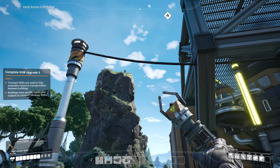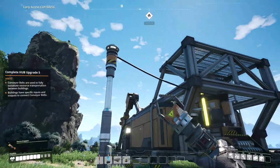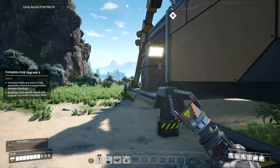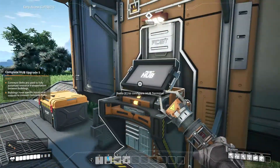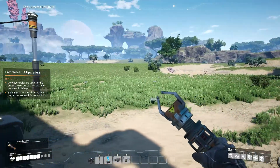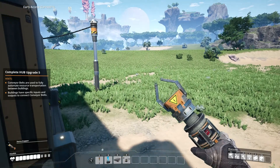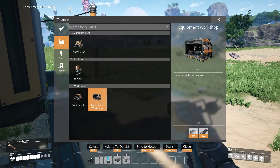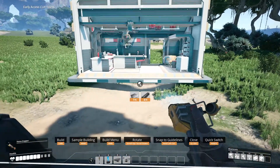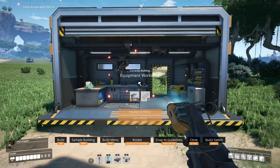Oh, I also built this thing. I don't really know what it does exactly, but it's a power pole and a power line that goes to the biomass burner. I don't know what it's supposed to do, but we're gonna find that out. Just before I started recording, I made some stuff to make the equipment workshop, and I wanna place it down.